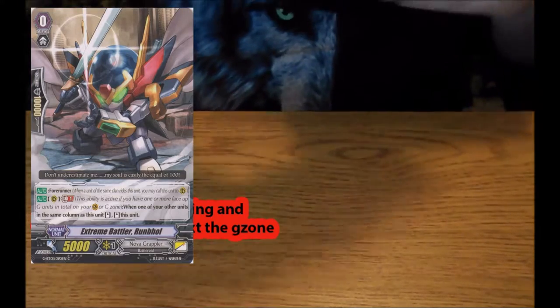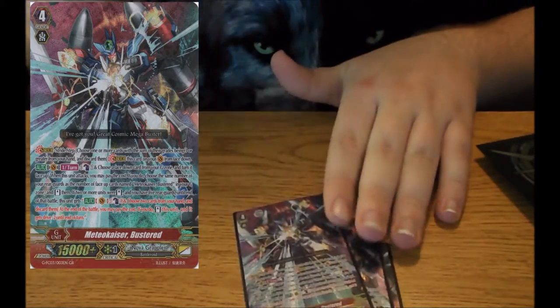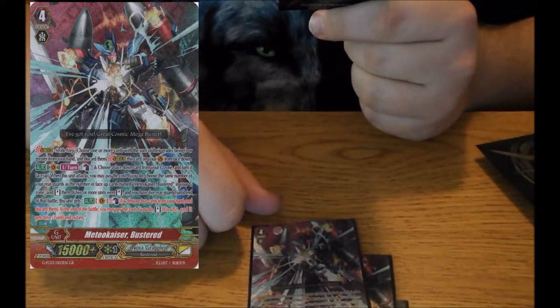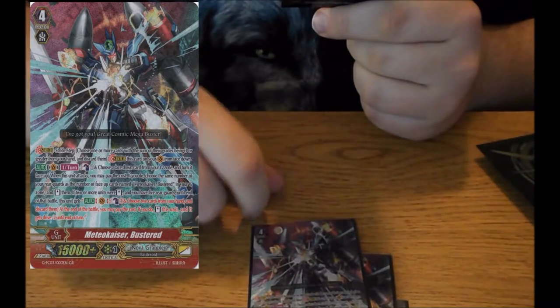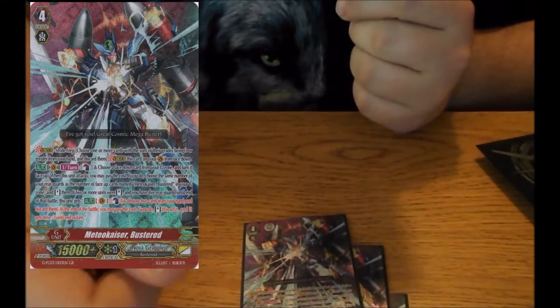To start off, we are running 4 Mediokaiser Busters. Buster's skill is: during your turn, Counter Blast 1, choose a G unit, flip it face up. When the unit attacks, you may pay the cost; if you do, choose one of your rearguards for the total number of Busters standing in your G zone, and stand that rearguard.